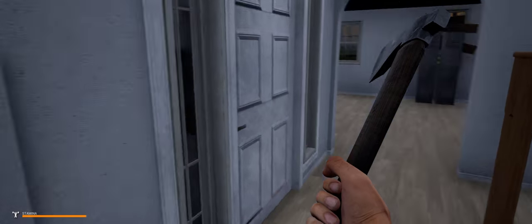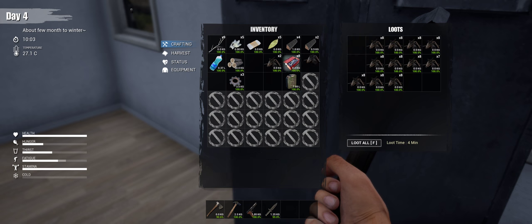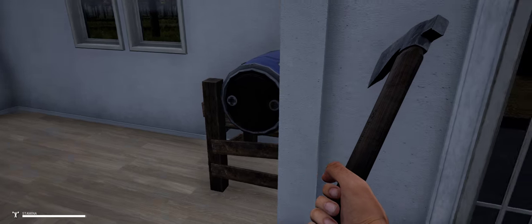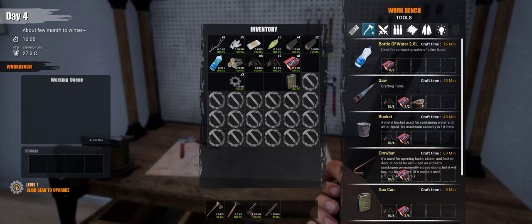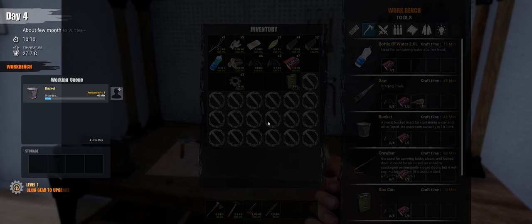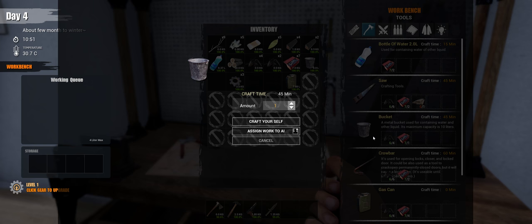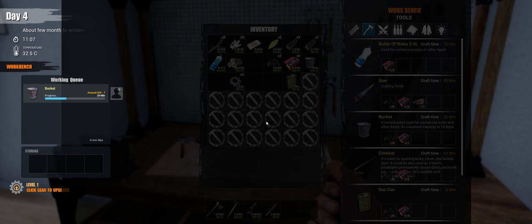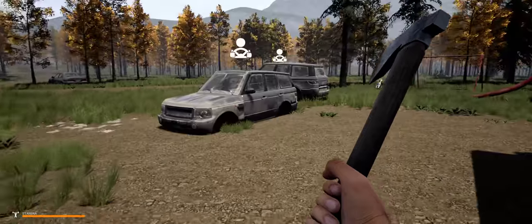We have water from the water containment there. Might want to make two of those, that way next time we go to a water source we'll be able to get two buckets of water rather than just one bucket of water.